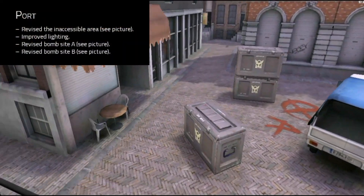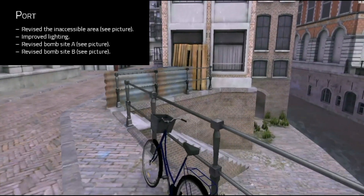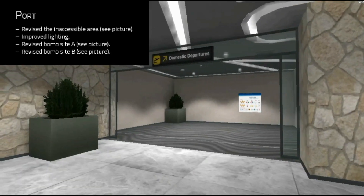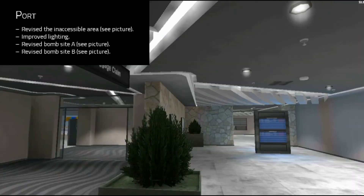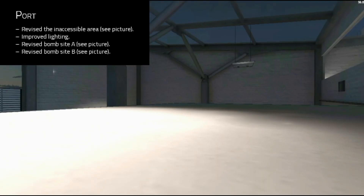For the Port map, they changed the shape of the spawn area on the Breach side. They also made changes to both of the bottom sides — changing the boxes and adding some lighting effects there.